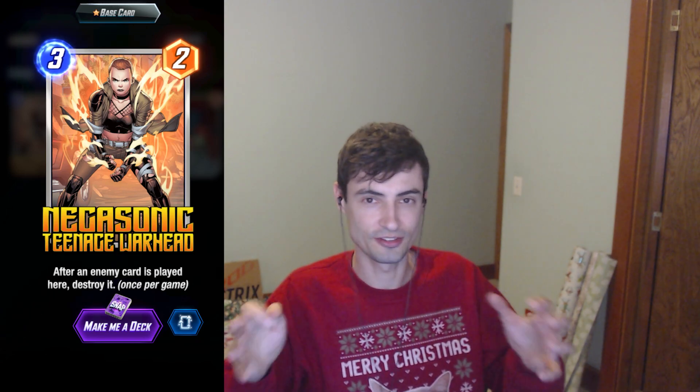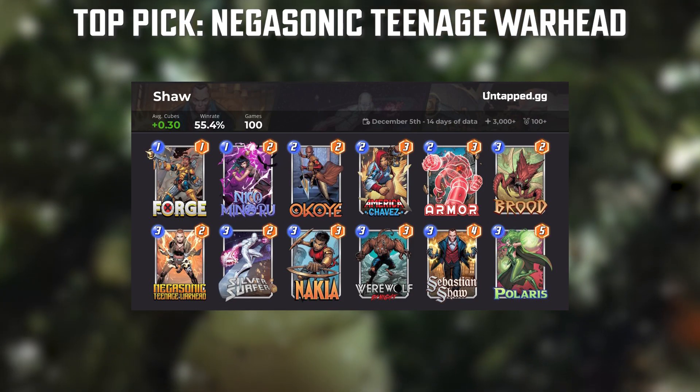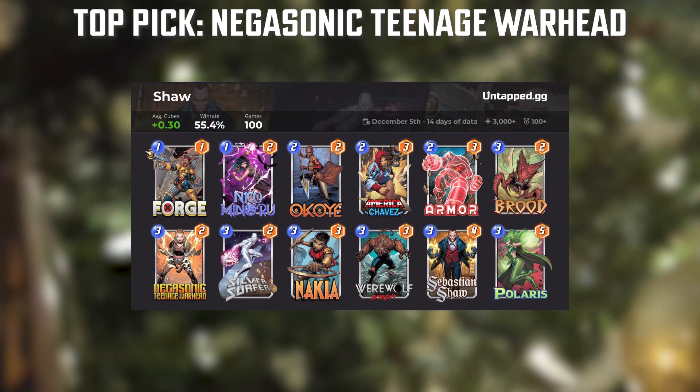Finally, for series three, this new series three card is the one to buy. If you have to get any other card right now, this is probably your top pick. It is extremely flexible. Negasonic Teenage Warhead is good in Silver Surfer right now, and it's good in control. I highly recommend it. I just picked it up myself and have been seeing a lot of use with it, and I think you're going to have a lot of fun blowing up your opponent's cards.